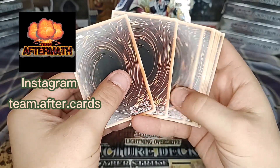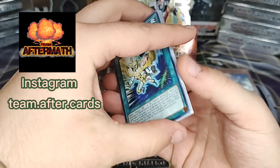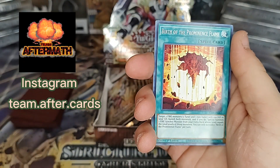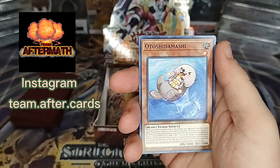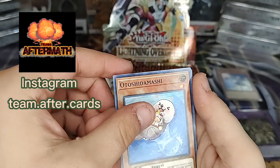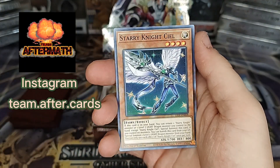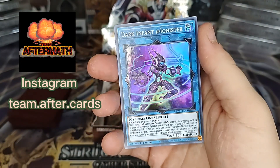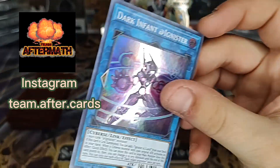You guys are going to start really loving this when we're doing the pack trick — it creates this anticipation, this build up. I can't do the Ashpagosh Damashi guy today. Starry Knight Cecil Seal. Dark Event Infant Ignister.